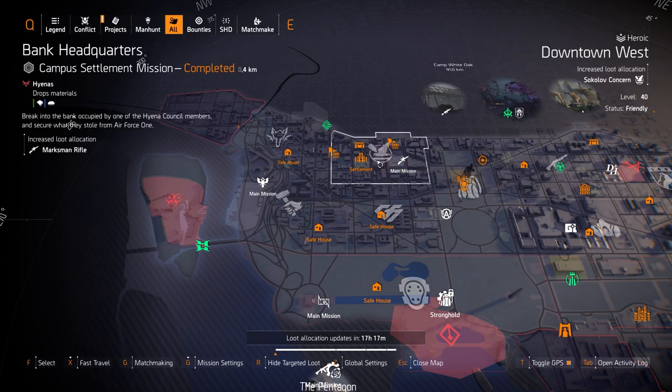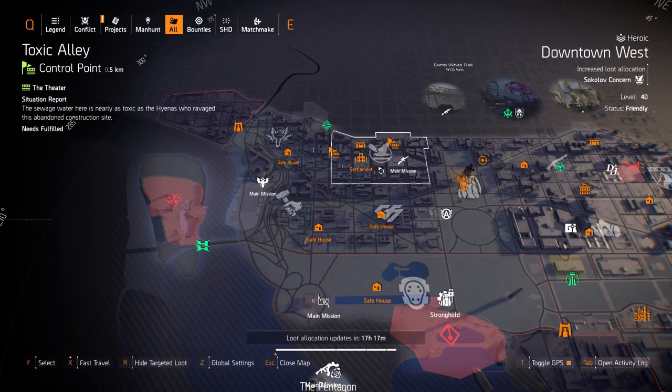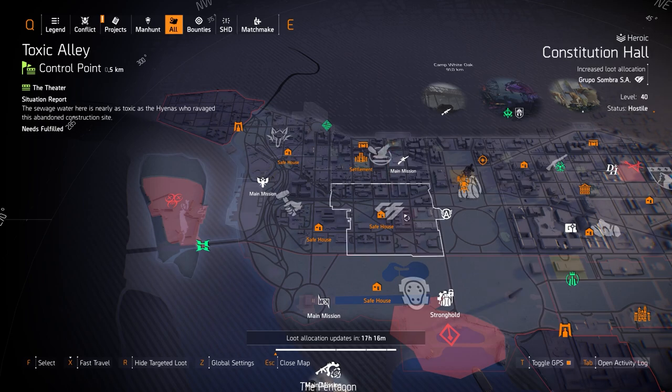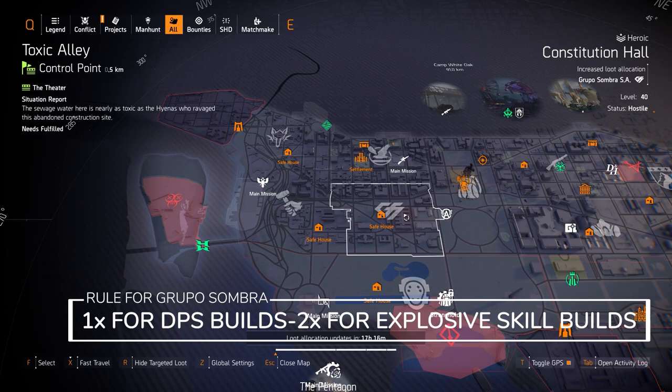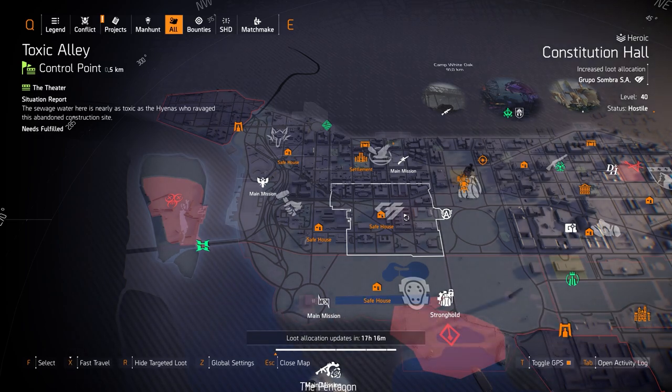We got Sokolov at Downtown West with a couple of control points to farm today. If you're running an SMG, I always recommend running at least one piece, up to three pieces if needed, as long as you're not running some other gear set like Hunter's Fury or True Patriot. Over at Grupo Sunbro at Constitutional Hall — one piece for DPS builds for that 15% crit hit damage, and two pieces for 15% explosives damage for an explosive skill damage build.